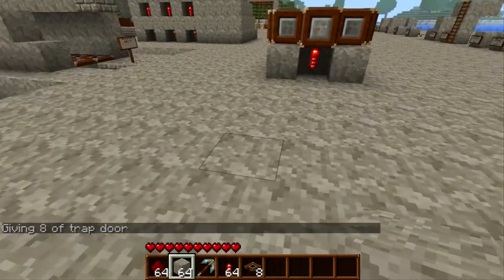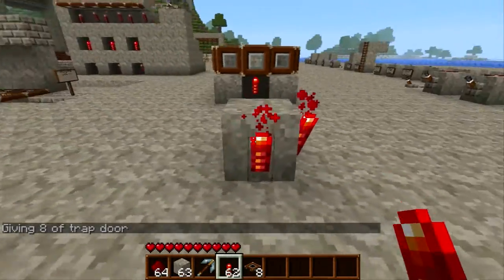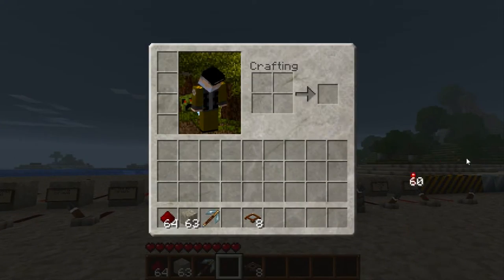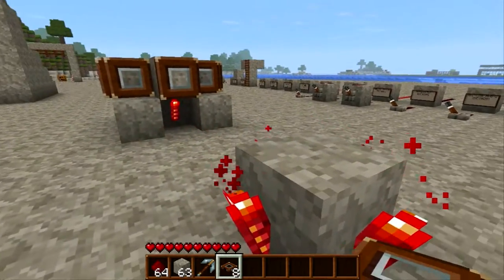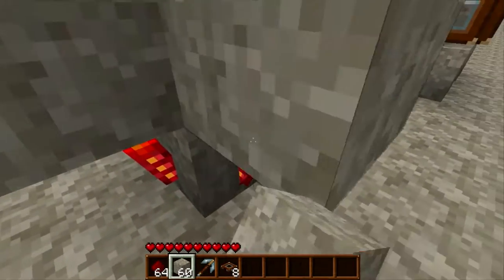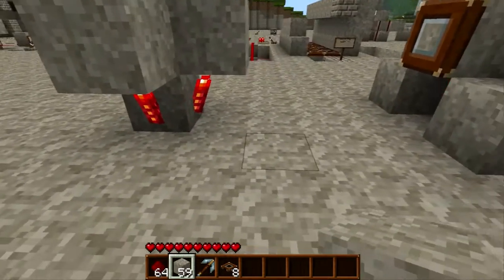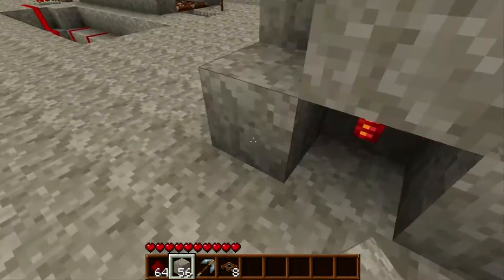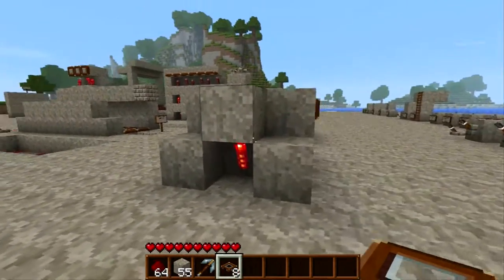So what we're going to do is, we're just going to put one single block down. We're going to put torches all around it. Now we're done with the torches — we'll just throw these away, we don't need these. What we do is we place a block of stone on top of all these torches. Right here is where redstone will be going in the future. I like to place blocks around like this to kind of conceal it a bit more.